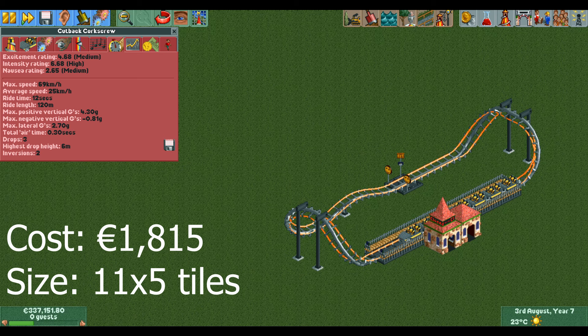The second design is a slightly larger launched coaster featuring two cutbacks and a full-length train with seven cars. This allows for a higher throughput, and one-on-one it's a better money maker than the previous design, although it's obviously much larger so you can't build as many of them in the same space.